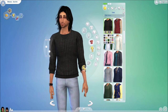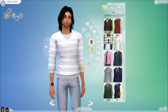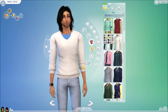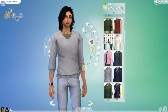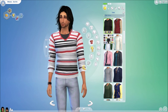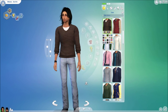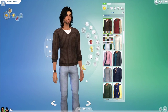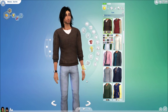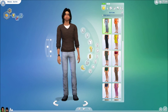Moving into clothing for males — we have this really nice variety sweater pack. You have blue, white with a blue tee underneath, brown, black, red, yellow, and more. It's a really nice top for your male sims — probably one of the nicer sweaters I've come across so far. It's by Peacemaker and is just called the Next Sweater; this creator is from Tumblr.